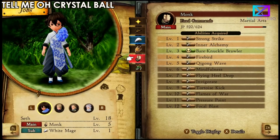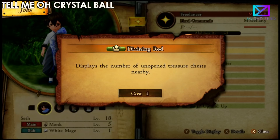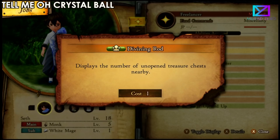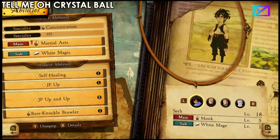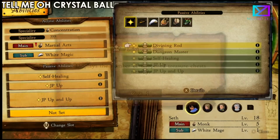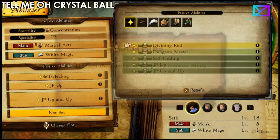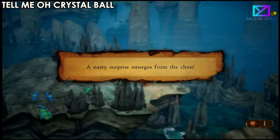Next, I want to talk about a job ability. In the Freelancer job we have the Divining Rod — this will show you all of the chests near you. It's really important. The game tells you about it, but use it all the time, especially in dungeons. Without it I can't see any treasures, but if I use it I can see them all. You don't have to have it equipped on your main character — equip it on any character and you'll be able to see all the chests.